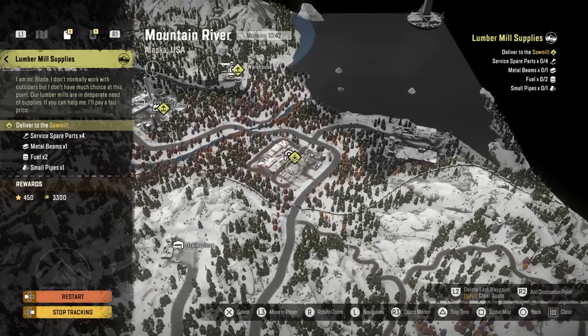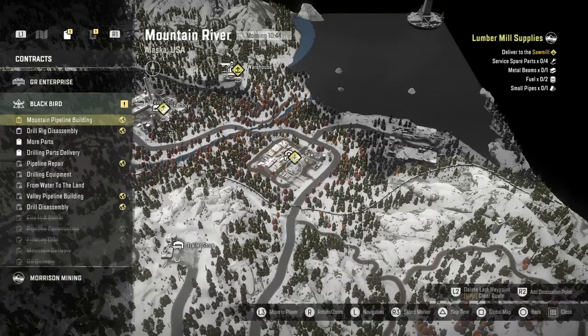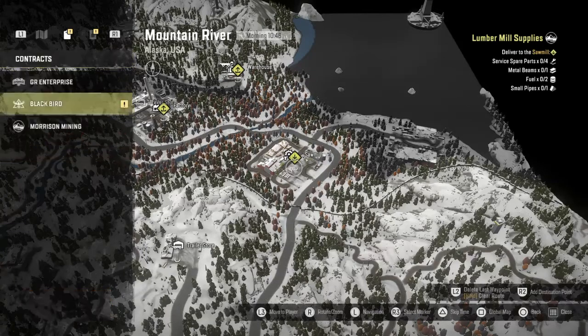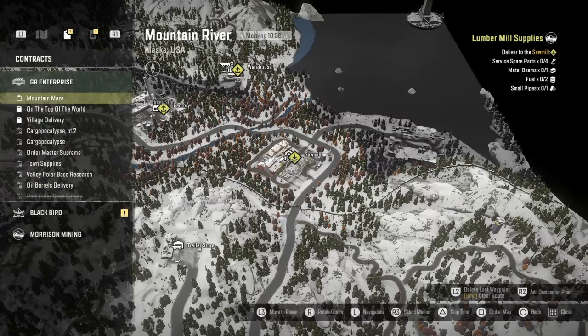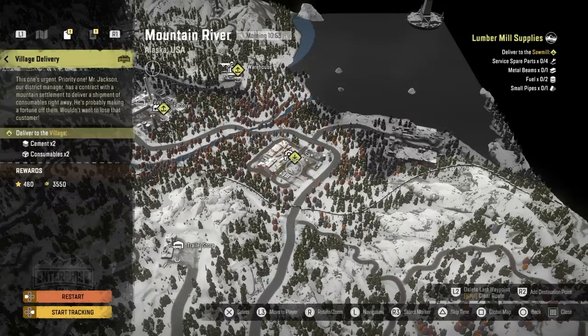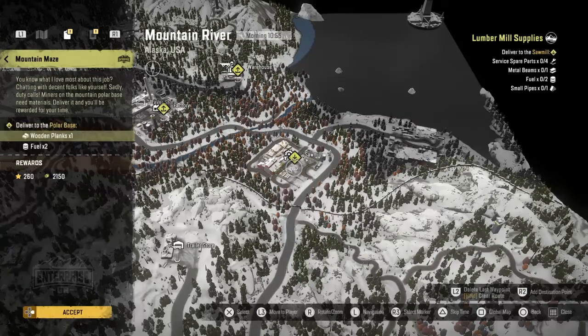I think probably what we're going to do in the next episode — let's go back to the Blackbird. Off-road truck is recommended. I want to make sure we have a truck that can do these. On top of the world — so we might do that or the village delivery. Maybe both. We could do the mountain maze. Who knows?